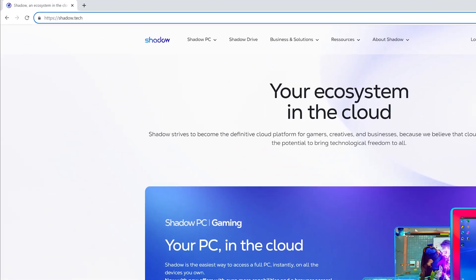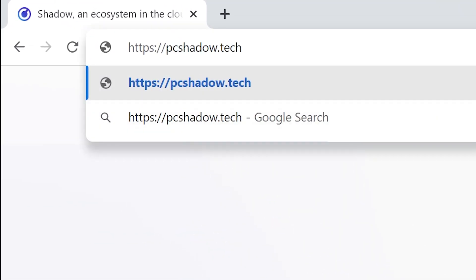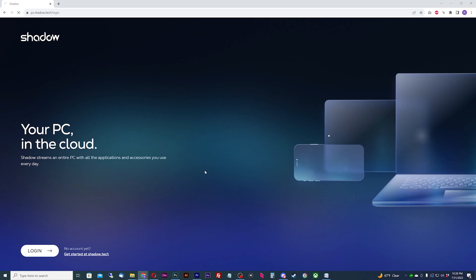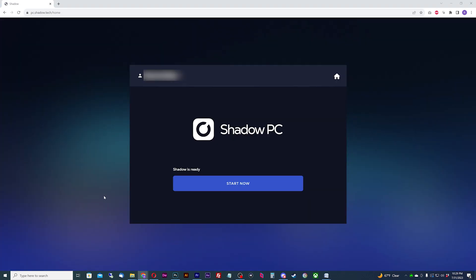To log into your Shadow PC on the browser, go to pc.shadow.tech. They recommend Chrome, Firefox, or Edge — I'm using Chrome. Hit the Login button and log in with your Shadow credentials, and then you'll get hit with a familiar screen.